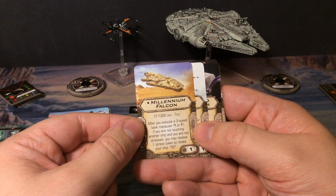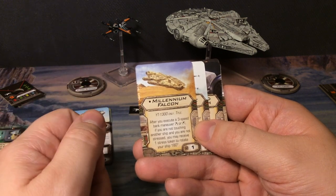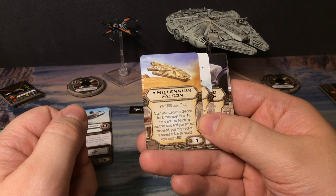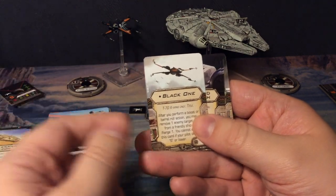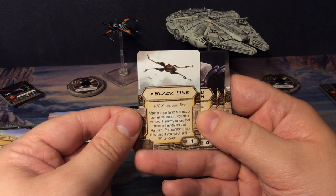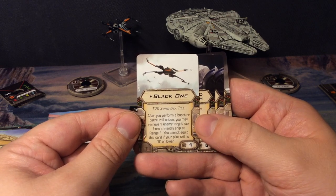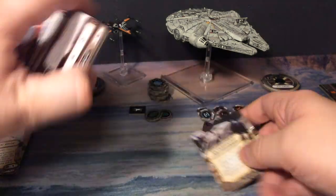We have a title card for one point — the Millennium Falcon, YT-1300 only: after you execute a three-speed bank maneuver to the left or the right, if you are not touching another ship and you are not stressed, you may receive one stress token to rotate your ship 180 degrees. Then the Black One title, T-70 X-Wing only, also one point: after you perform a boost or barrel roll action, you may remove one enemy target lock from a friendly ship at range one. You cannot equip this card if your pilot skill is six or lower.